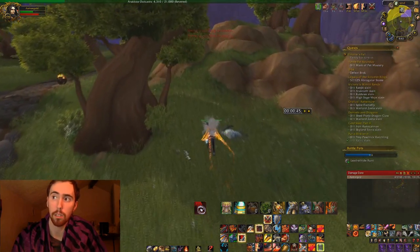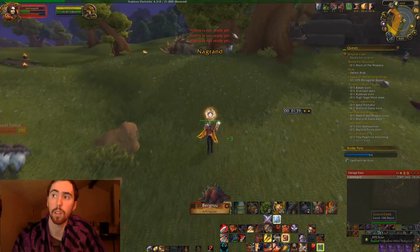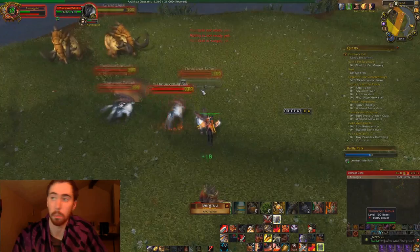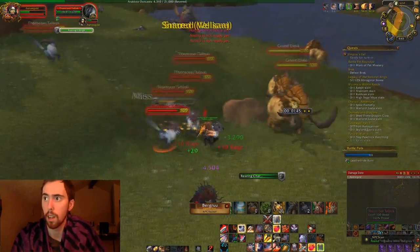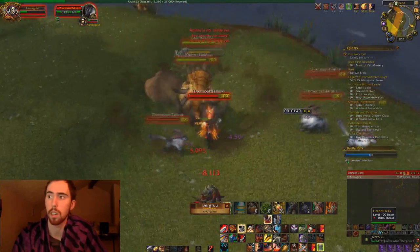And so if there's somebody killing the different rares, you can go and get in on that. Also, you can do this at the same time while you're in one of the rare farming groups. As you can see, there's Burgu over there — I don't know how to pronounce his name, but I'm going to go kill Burgu and get another 500 reputation.